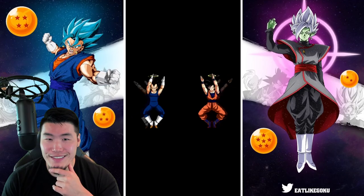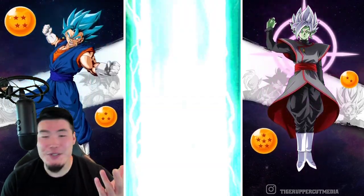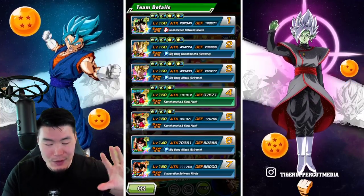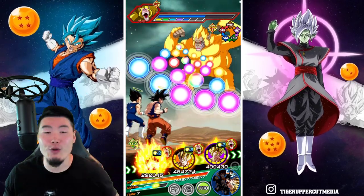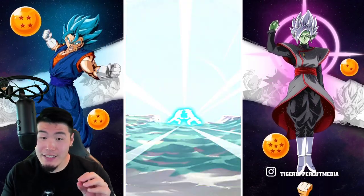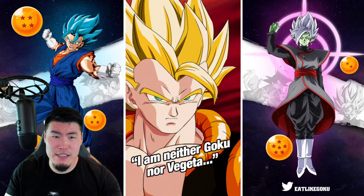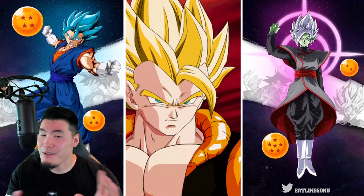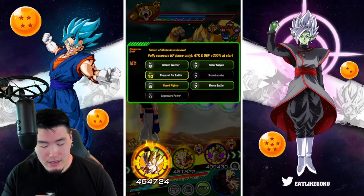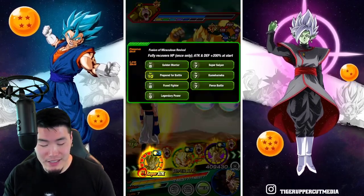Here we go — the Vegito... wait, Gogeta. Sorry, it's getting confusing with too many Gogetas and Vegitos on the team. That was the Gogeta first, then Vegito fused. Now we can actually get double Gogeta. It's crazy how much the animations have improved over time — we're looking at a third-year unit versus a unit that came out around year six. Definitely a massive improvement. And it's going to be all seven links with the double Gogetas. Let's do a full 24k Super — all seven links are activated.